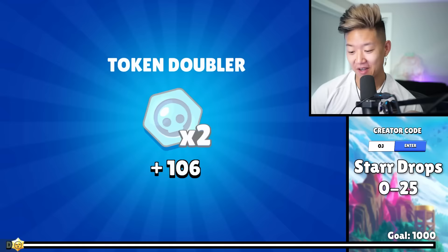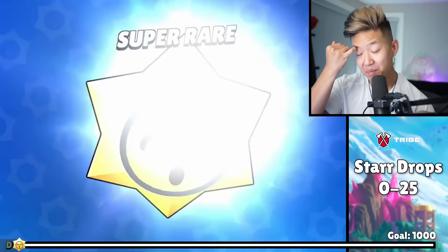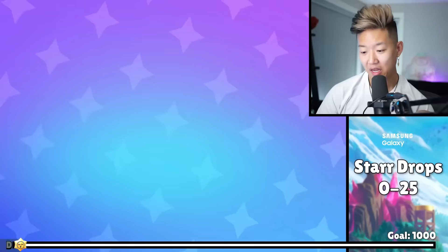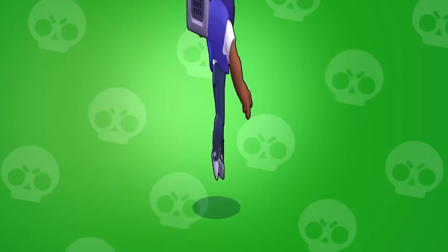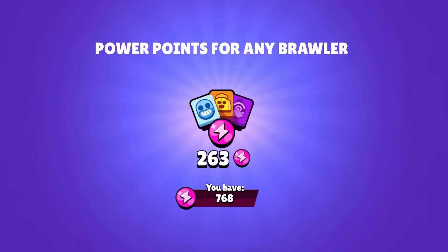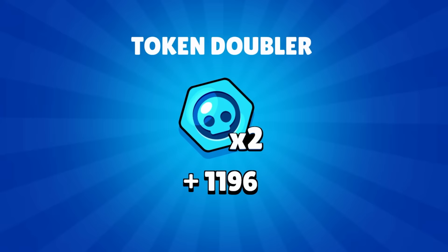Apparently you can get skins and brawlers. I don't think this is a great way to unlock brawlers, but it's almost like a supplemental bonus — it's for playing 15 games in any mode including map maker. This is gonna be massive because power league stinks. We got credits and bling. I got enough credits for Brock. Mythic — 263 power points. Epic — 1100 token doublers. That was 25.